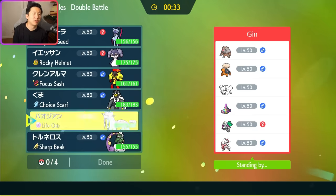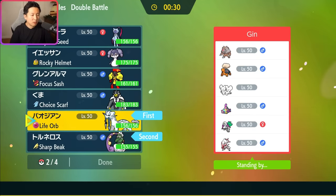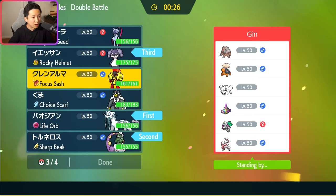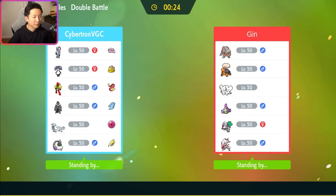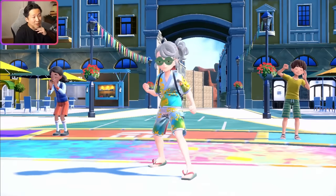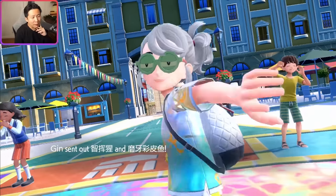I think I want to go Tornadus Chien-Pao with Indeedee and Armarouge in the back. Hard Trick Room is going to be one of the hardest matchups for this team. I'm going to try to get around it, but we have to play really well to win here. It's not a very common archetype, so sometimes you just accept you don't have the best matchup against it. But there's a reason why this team finished number two and six on the ladder, and even though it's a tough matchup we can still win. A lot of it revolves around turn one.